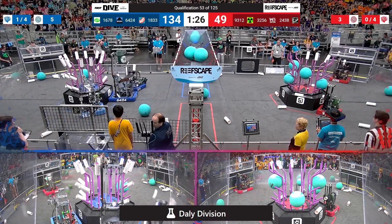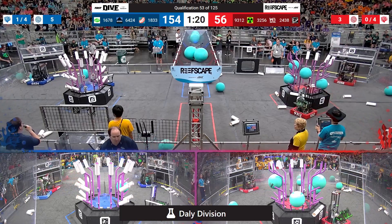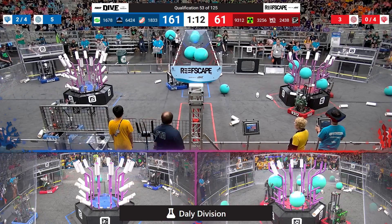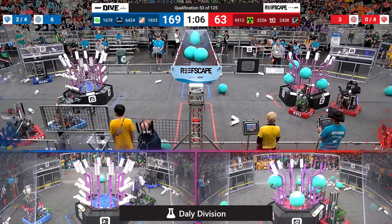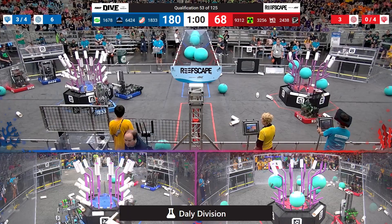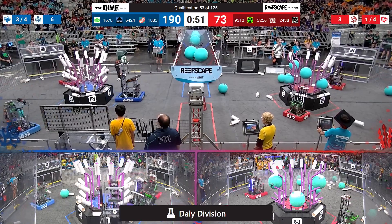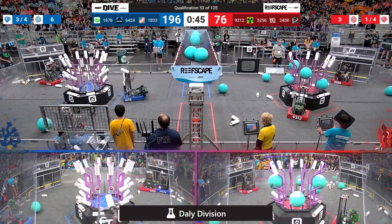Over on the red side of the field, 9312 NerdSpark scoring a Coral in the trough. Their partner Warrior Borg scoring a level 4 Coral, earning 5 points for Red. Red is down 56 to Blue's 161. Citrus Circuits on algae duty, scoring a piece of algae up in the barge, then navigating over to the reef and scoring Coral on level 3 and 2 respectively. That's going to net the Blue Alliance some major points, even though they're up against some strong defense from EO Botics, who's trying to slow down Citrus Circuits and the other Blue Alliance robots' access to the human player loading station.